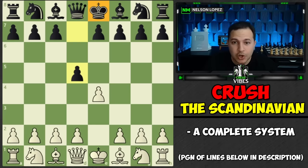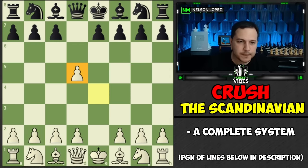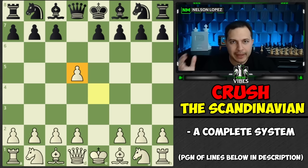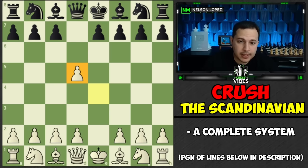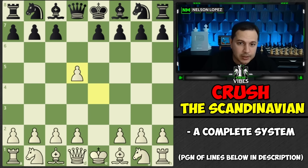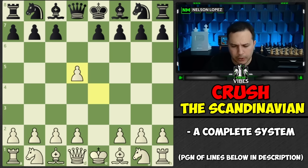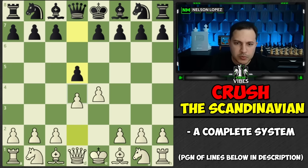You're going to have a lot of fun learning this opening on how to destroy the Scandinavian. So first things first: when your opponent plays a Scandinavian and you take this pawn, you are immediately stepping into territory that they are more familiar with than you are. You can't really get around this because if they play this every single time they face E4, they're getting a chance to practice this position. But you're only seeing it every once in a while, which is why it's so dangerous for E4 players to actually take the pawn. The secret move I am recommending is the move D4.